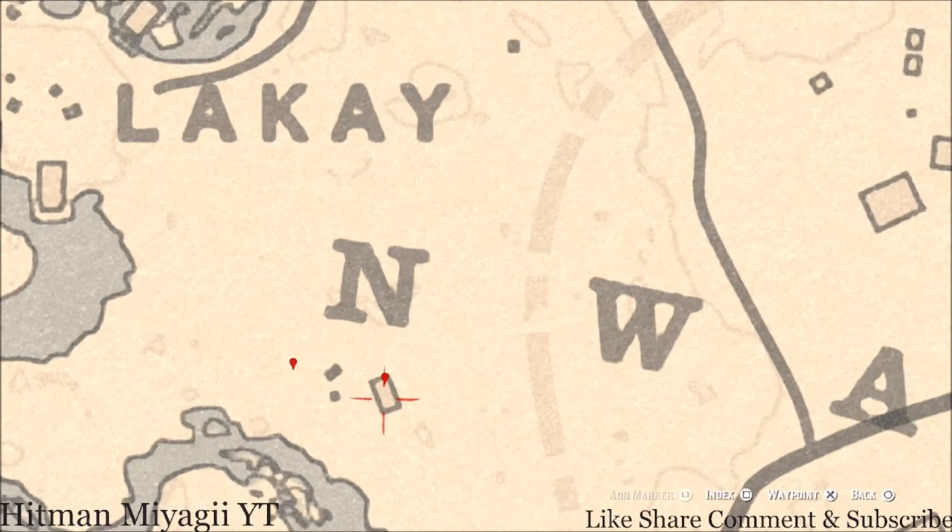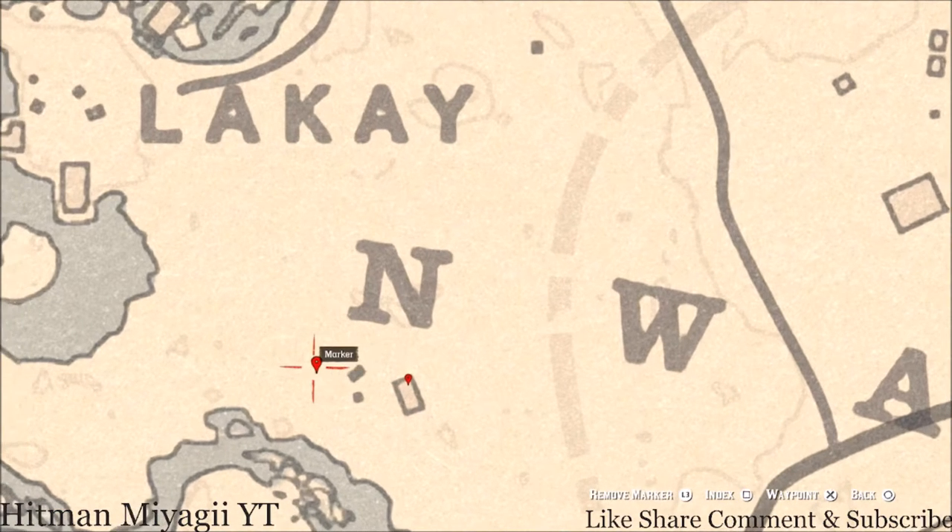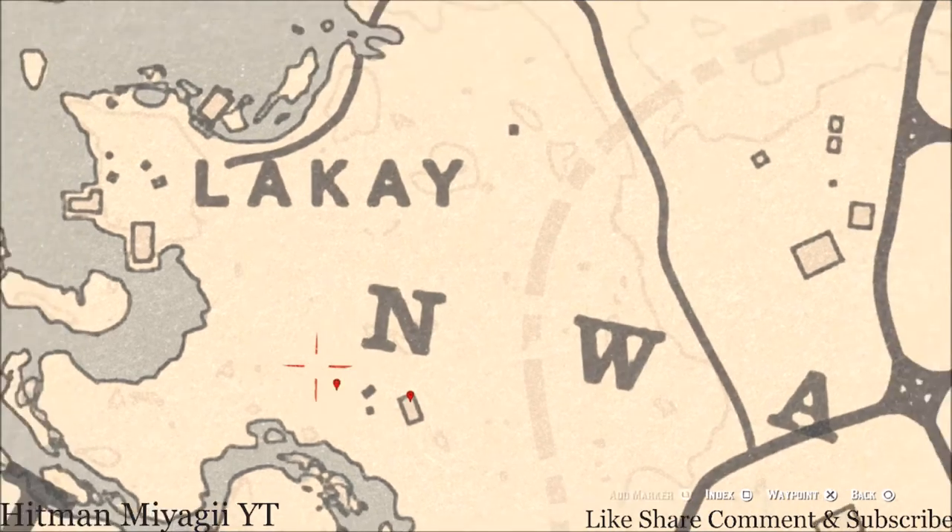Down at our next two markers — inside this house you guys will get a lost jury: a Durant Pearl Bracelet, sitting on the mantle of the fireplace. Right next to that, outside the house in the tree, you should see a bird egg. Shoot it down with a varmint rifle or a bow using a small game arrow.